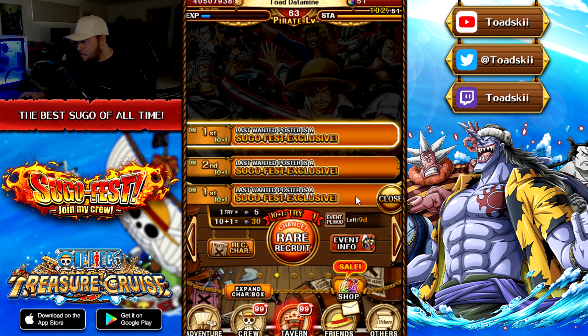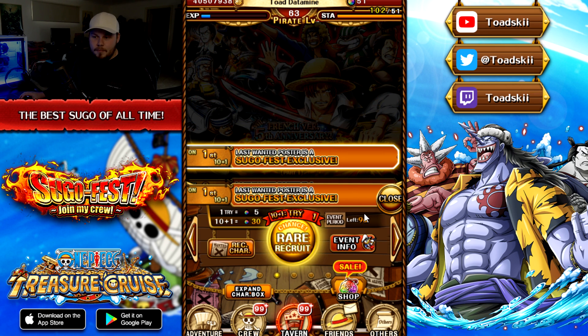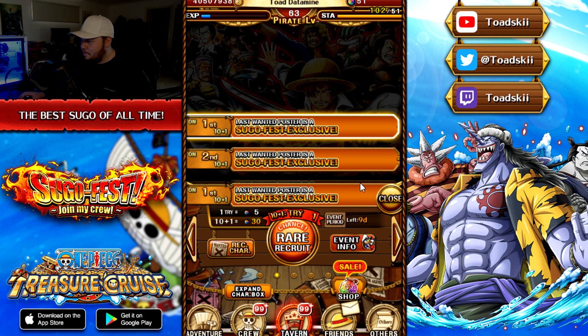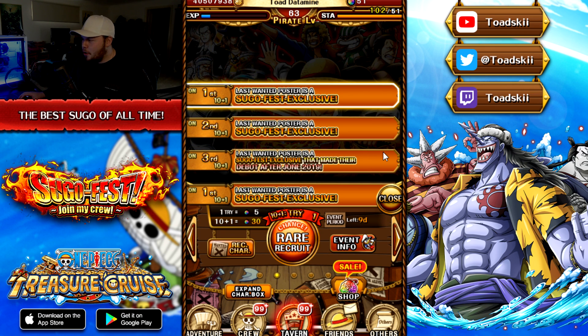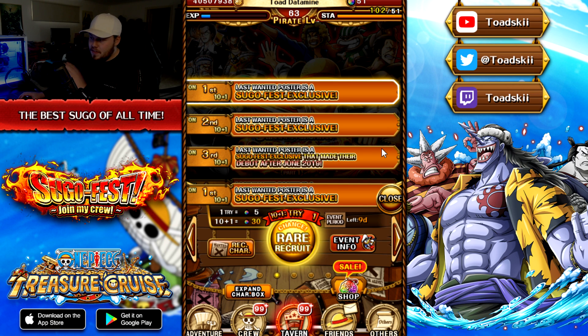The first multi is just a regular legend pull and it is a 30 gem multi — very good. The second multi is also a legend, going to 50 gems. The third step is a legend that debuted after June 2019, basically a character from the past 12 months — so from Cat Dog, Legend Jack, Carrot onwards — which includes Shanks crew, Arlong crew, and the new Lore. The fourth step is a legend.